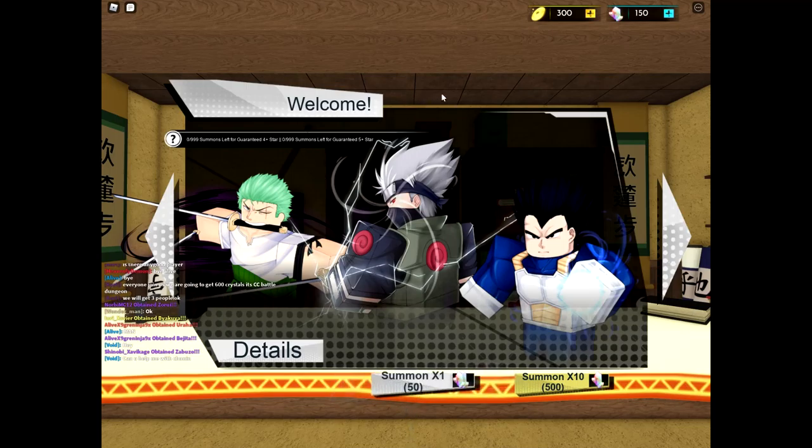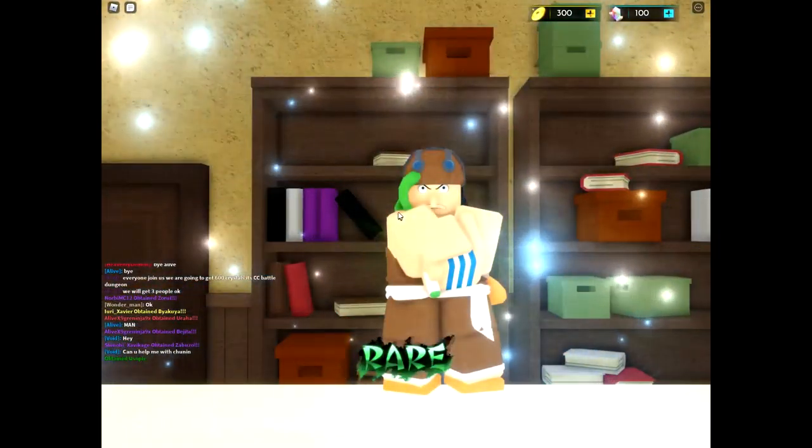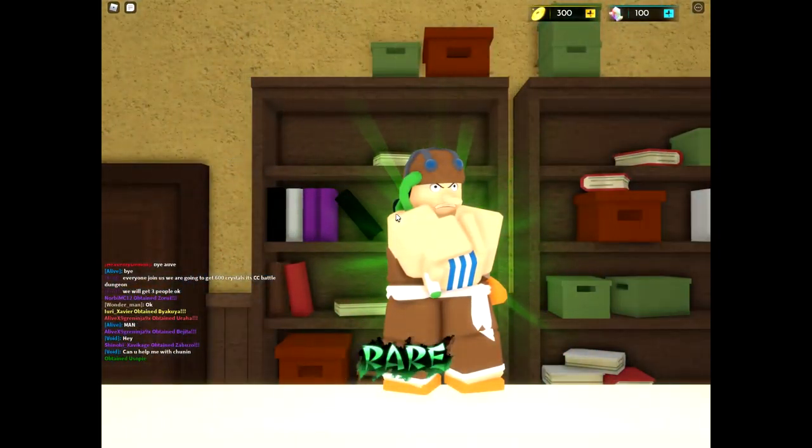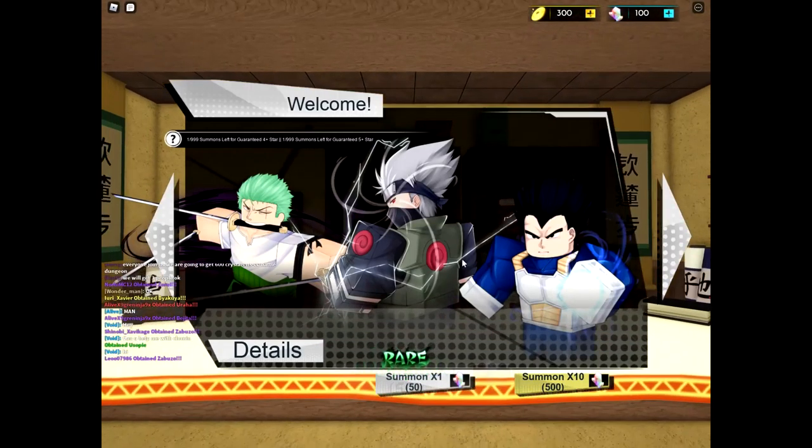As you get into the game, you'll be first greeted with this screen. You'll have to summon three times, then you'll get specific characters — Usopp, someone from Dragon Ball, and then we're going to get another Usopp. I've played this game three times; maybe it is random and it's really strangely lucky.